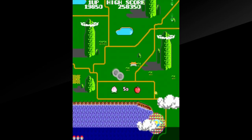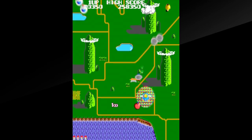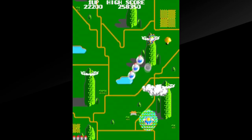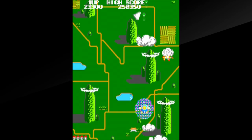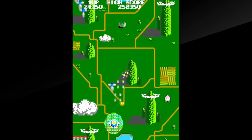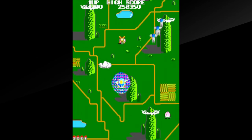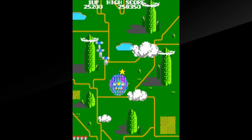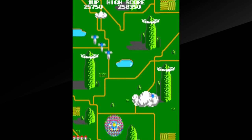That was our first boss, Onionhead. I didn't actually know that's what its name was until playing this version. The reason I can tell is that this version has digitized speech — the arcade version had a speech synthesizer on it. That's something that's just a really neat little touch.